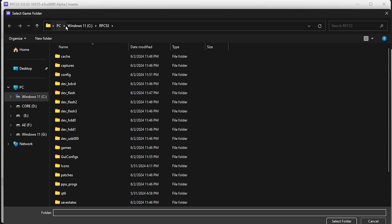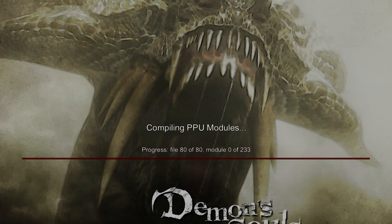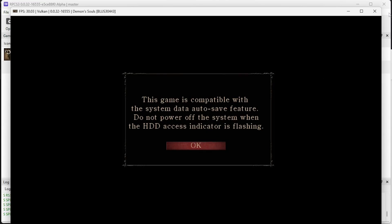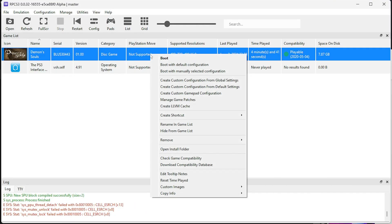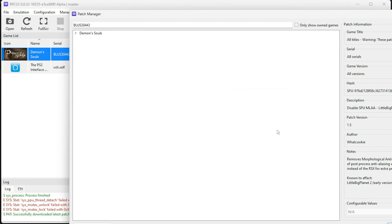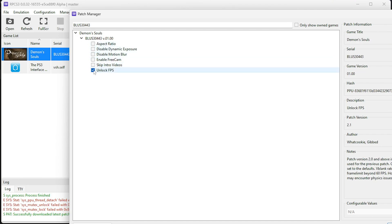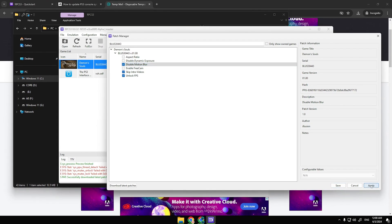Click the Open icon and point the emulator to the folder containing the game. Click Select Folder. You don't need to wait 10 minutes — just close the window because we don't need to launch the game right now. Instead, we need to configure it. Right-click on the game and select Manage Game Patches. Wait a few seconds and click Yes. Mark the 60 FPS patch — it will give you 60 FPS in game. The rest of the settings are optional, but I would recommend using them as I have. Now click Apply and Save.